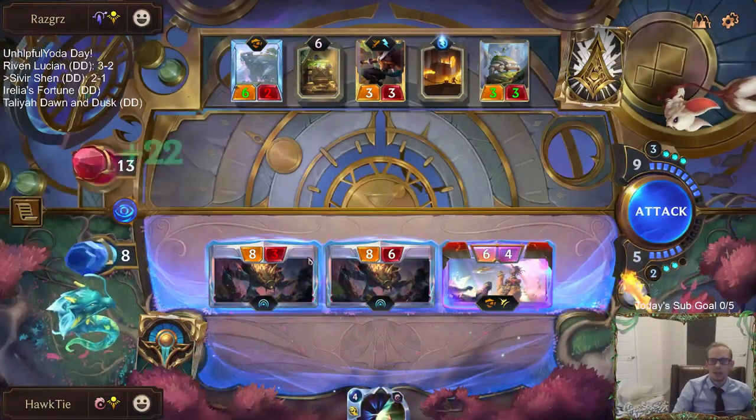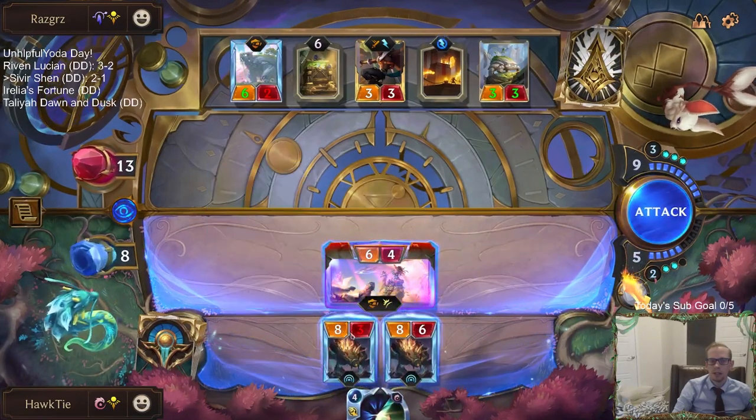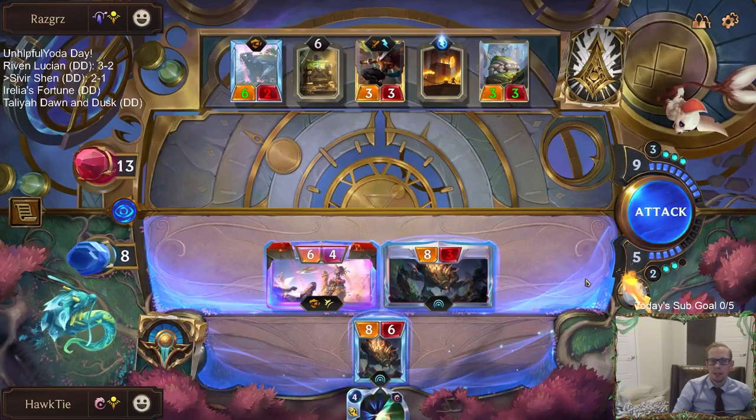So 3/3 blocks there, 6/2 blocks here. I guess I attack with these two? Let's see: 3/3 block, 6/2 block. No — because then they just don't block with 6/2, but then that's Weakest. Okay, yeah, that's what I do.